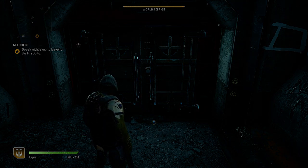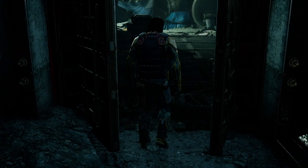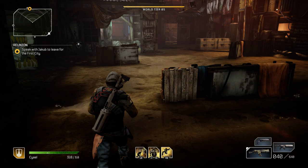Then run back to the entrance, log out to the main menu by pressing the return to lobby button, then load back in, walk back into the Bad Day area, and all of the chests should respawn.